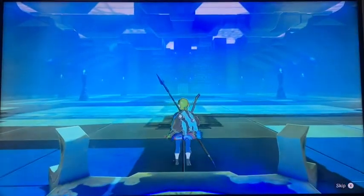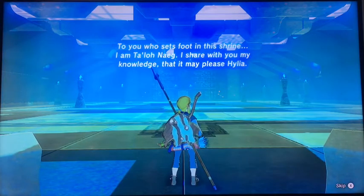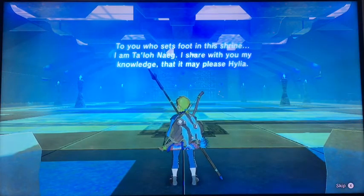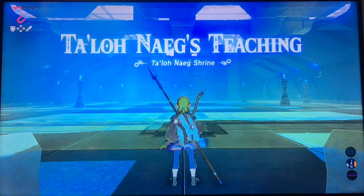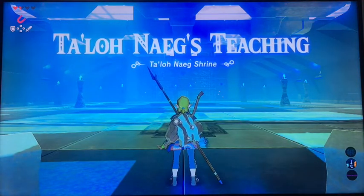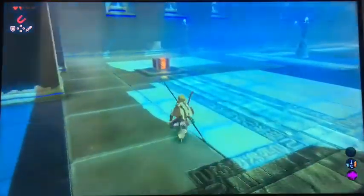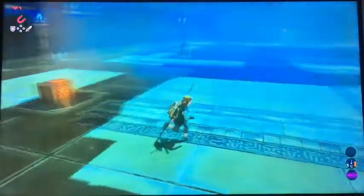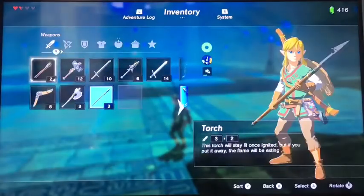You need to fight a guardian. Here we are in this empty room apart from two pillars and two chests. This is Talot Naeg's teaching. There are two chests here — this one contains quite a good weapon and this one quite a good shield, both made by the Sheikah.